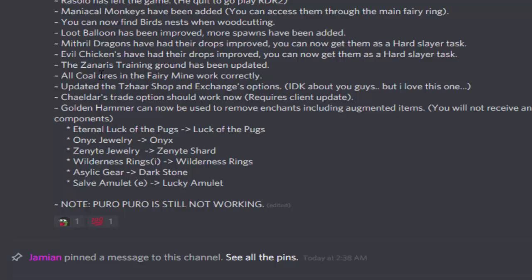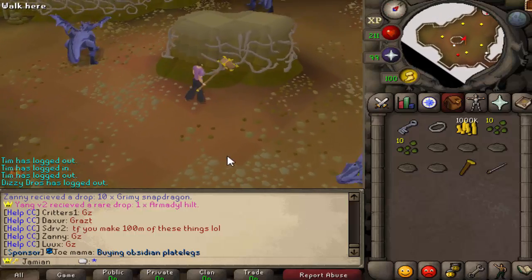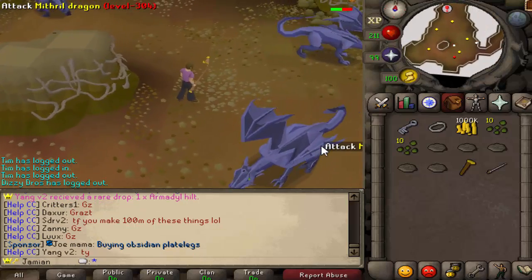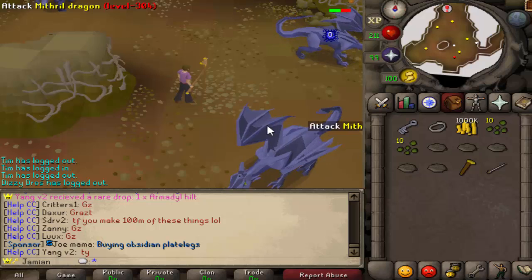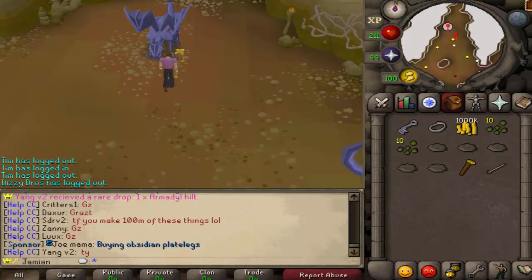I think that's it for the update. Loot balloons have been improved and more spawns have been added. There's actually a pretty cool drop that they have now — I'm sure you can guess what it is given the server. I hope somebody gets it. It's one in a hundred. Good luck everybody. Thanks for watching guys, peace.